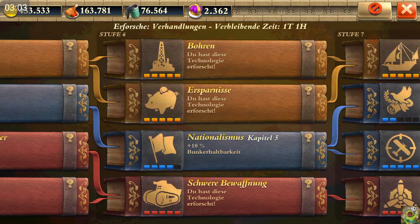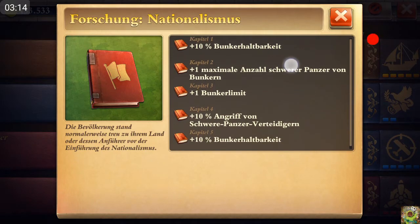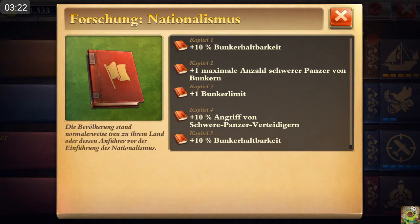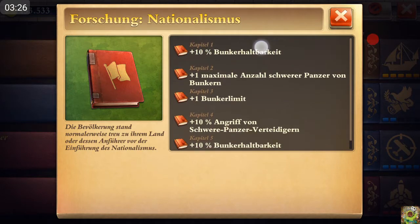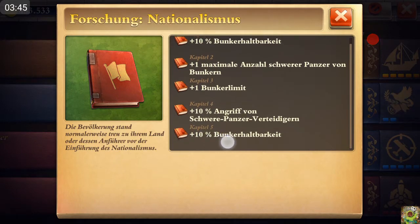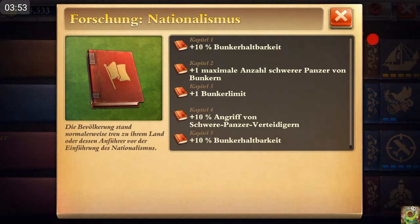The research concerning the bunker is at stage six of the university — the first industrial stage — in the Nationalism book. This book has five chapters. In my opinion, chapters one and five are pointless because the bunker is not an important building due to its hit points. You'd pay about 20,000–30,000 oil early and about 90,000 oil total for roughly 640–680 additional hit points, which seems ridiculous. I researched chapter one only to unlock chapters two, three, and four, and I skipped chapter five.